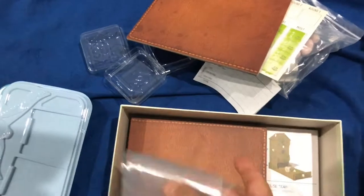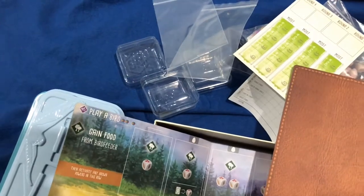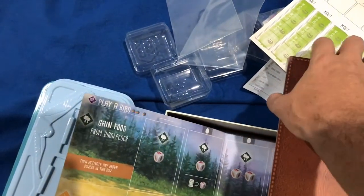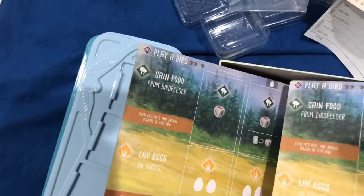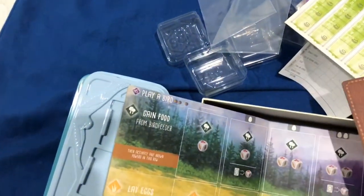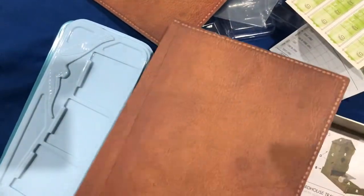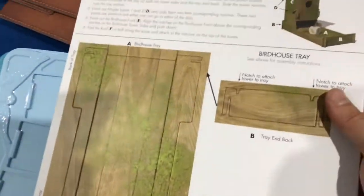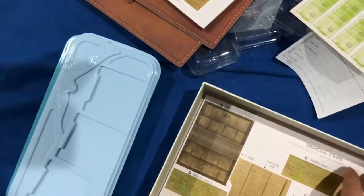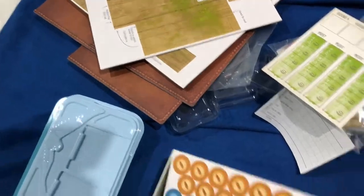It has all the habitats and all of the phases of play and the actions you can do. There are also extra baggies, always good. The player boards all look exactly the same — one, two, three, four, five of them — such nice high quality. And here are the parts of the birdhouse dice tower, which is cool.